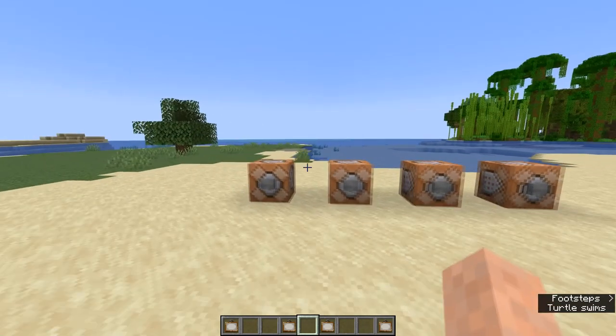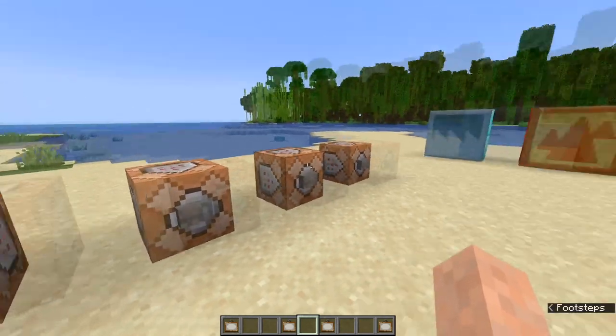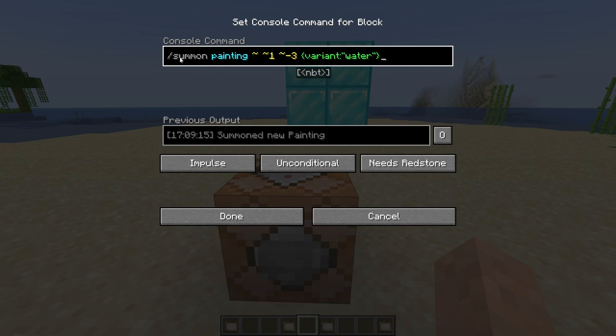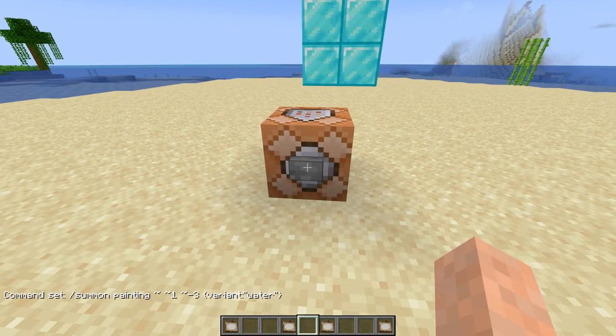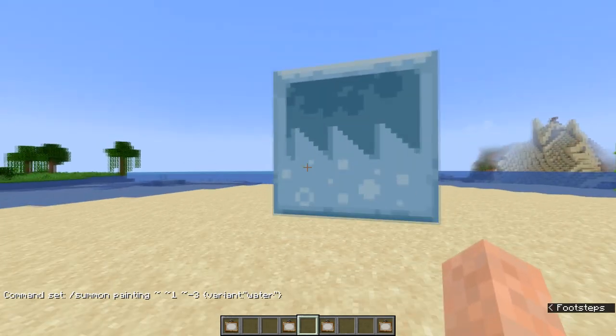Now that they've added them to Java Edition, we can actually get them using commands in command blocks. I have a separate command over here — this is maybe an easier way to do this for some of you. You can use the summon command to summon in a painting wherever you want. Then you just add Variant water — make sure the V is not capitalized on Variant, and no capitalization on any of the other stuff either, otherwise it won't work. If you use this command and press the button, you'll see the water painting placed right over here on these diamond blocks.